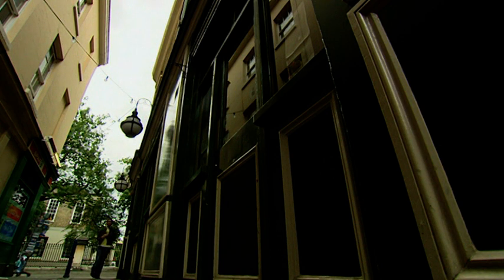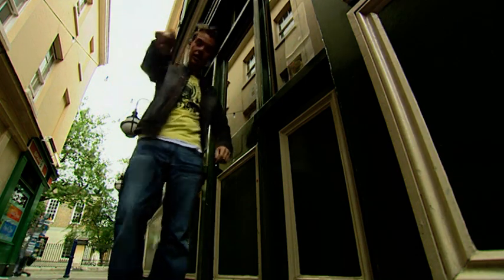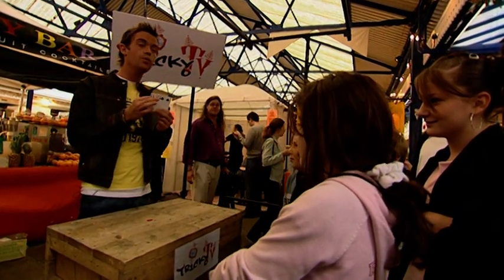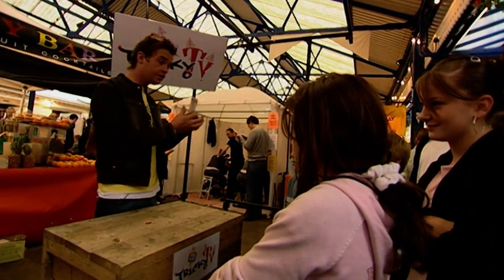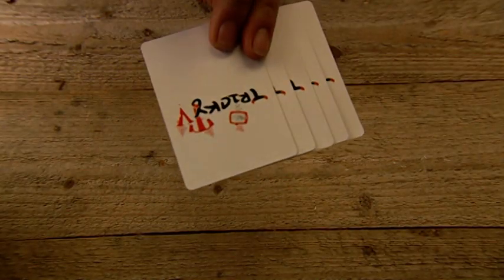There is one trick that is possibly the most famous con trick in the world, and it's called 'Find the Lady.' It really is the conman's favorite way to try and trick you out of your money. I've come along to Greenwich Market to show you exactly what they get up to and how you can beat the cheat. We've got five cards — one, two, three, four, five — and you can see there is only one picture card, in the middle: the Queen. She's the lady of the cards, and what you need to do is find the lady. All I'm going to do is turn the cards over like this.